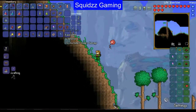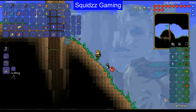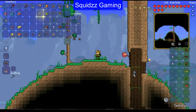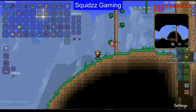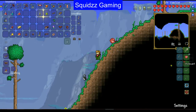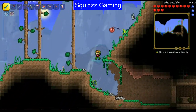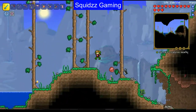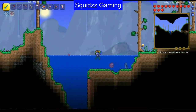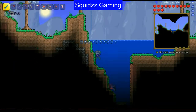Getting ready for Skeletron means getting new weapons, new potions — we've got two healing potions, and thorns and iron skin are always good to have. I also want to get a grappling hook since we haven't got one yet, and I need to find the Goblin Tinkerer because I want to reforge a lot of my weapons. Getting something like a legendary ice blade would give us around 30 base damage, which would be incredible to have before hard mode.